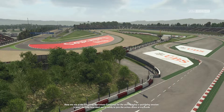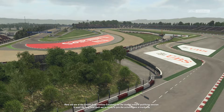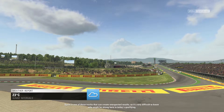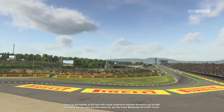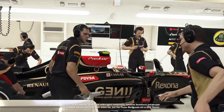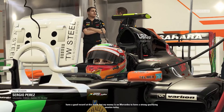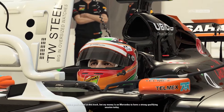Here we are at the Circuit de Barcelona-Catalunya for the start of today's qualifying session. Spain is one of those tracks that can create unexpected results — if you can put together an efficient package with a good compromise between downforce and straight line speed, you can catch the other teams out, just like Pastor Maldonado did back in 2012.